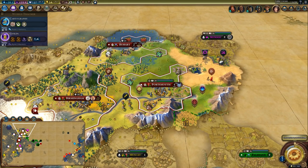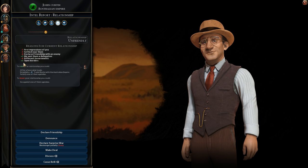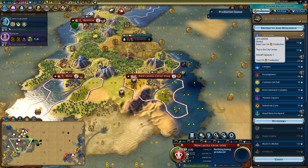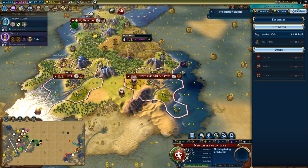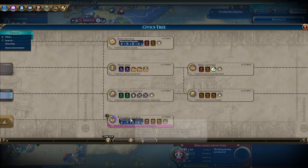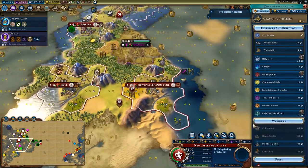I should also send this scout out — I should have done that a long time ago — so I can find out more information about Australia. We do have open borders with Australia and he is reasonably friendly, but he's going to get much less friendly once we forward settle him. I think ancient walls in here is totally reasonable. Before I spend faith on anything, I'm going to wait until I get Reformed Church — that's a few turns away — and then I'll just quickly buy walls in a bunch of my cities.